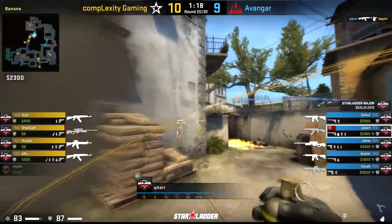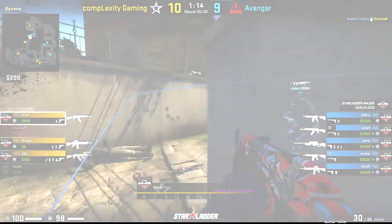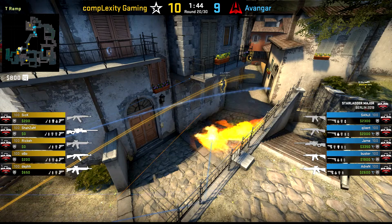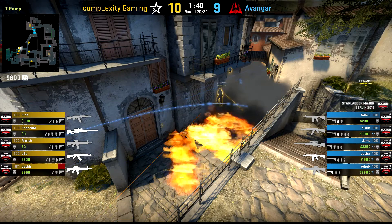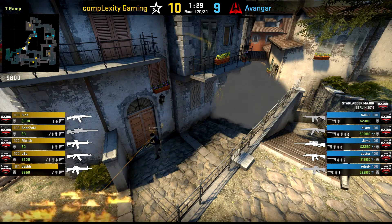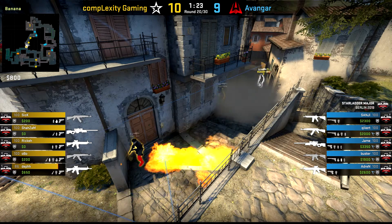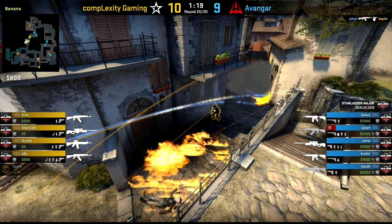And then Avangar have still got two nades left up their sleeve, which they managed to dunk straight onto Shazam. I don't think he even gets to see anyone in this round, and that means you've done something right. From the overview shot you really get to see exactly how this works — Complexity have got no clue that further nades are coming, and it allows Avangar to get such an early advantage and put them in prime position to win this round.